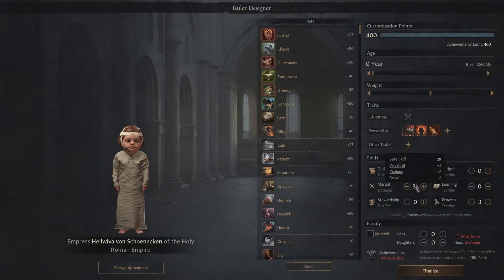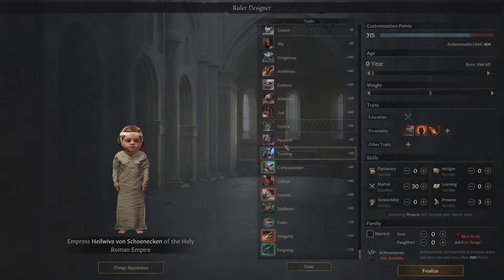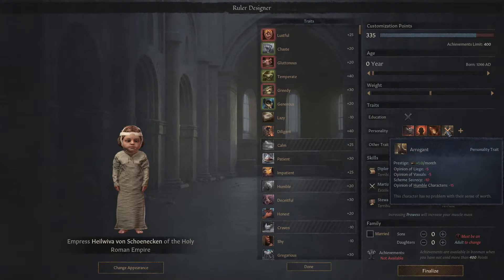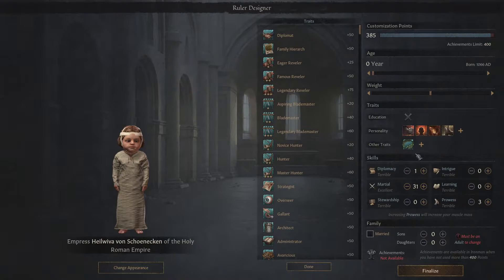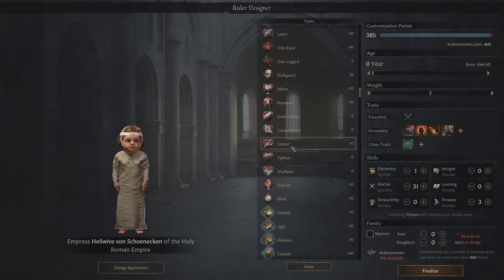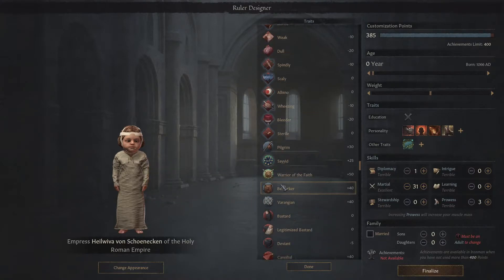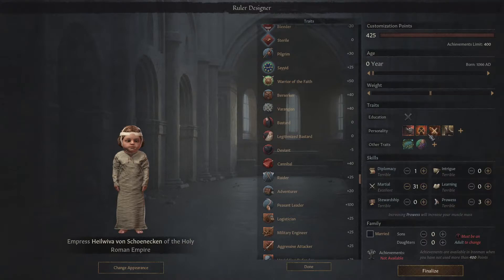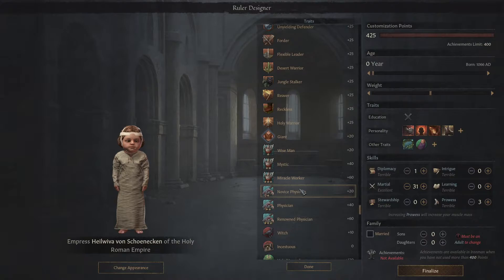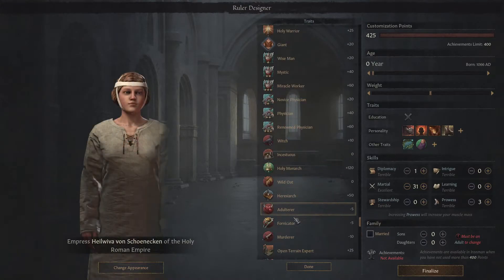Instead of going to such insane Martial — because you don't need that much — you can put in traits that give you Prestige at the start. For example, Arrogant is absolutely absurd, especially if you're starting as a count or chieftain as tribal — you get three more levies just from this alone. You could also put in August, which is 50 points, and Born in Purple which gives another half prestige bonus. The army you can raise with this is absolutely absurd. Starting tribal with prestige income, it doesn't matter what your education trait is — you're far better off starting with the one prestige every month to get that bigger army.